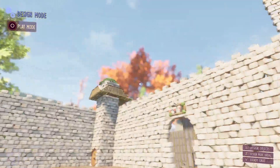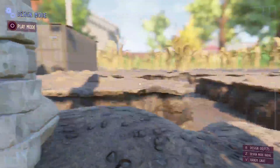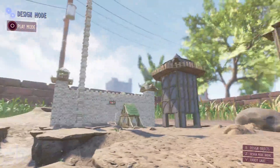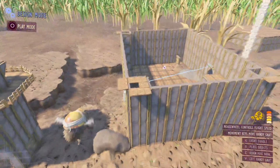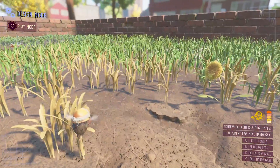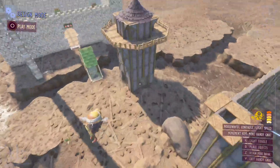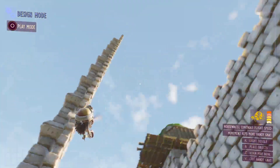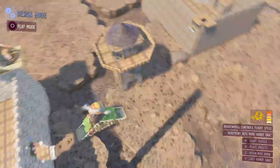Hey everybody, Dr. Z here, welcome back to Grounded. Today I'll be showing you how to build some things in the new playground mode where you can actually design certain things. This is a look at a PvP map I'm currently making, where you'll have free roam of the entire playground. If you want actual PvP, I suggest hanging out by the bases — it'll involve teleporters and I've set up a whole spawn system.